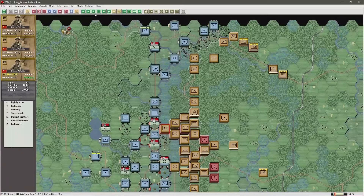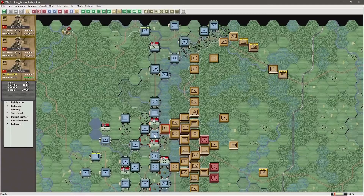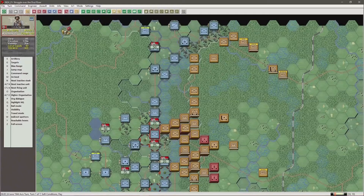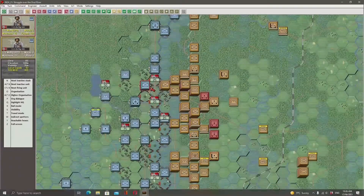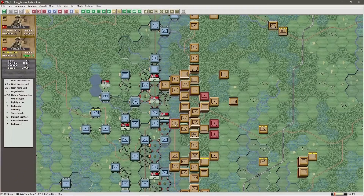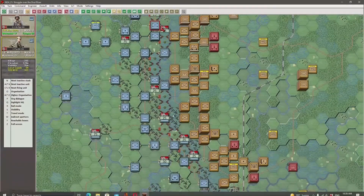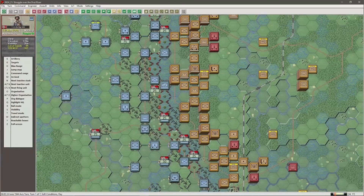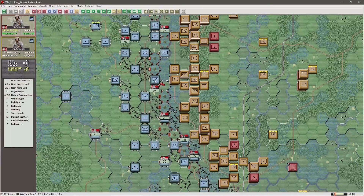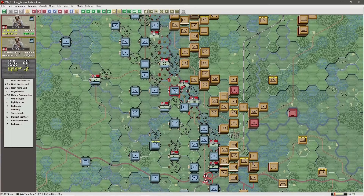Mainly because in this area they cannot cross the river, so for this unit here we might as well just retreat him one hex and he can't be attacked. Going further down, once again we could leave them there and they just face the attack from the Russians. Obviously once they get engineers in proximity we're going to have to defend, but initially this will be our tactic on the first turn - just to save our units as much as we can.